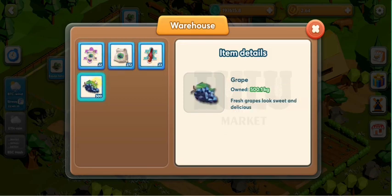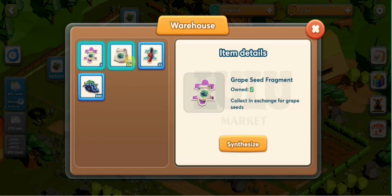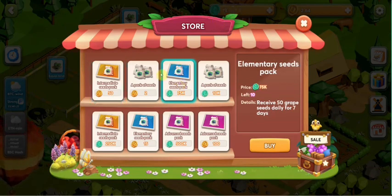So what if you already used all of the grapes and you want to buy more? Please click into our store. Here, you can use LSD or lock to buy this kind of seed that you want. Then it will show in the warehouse.